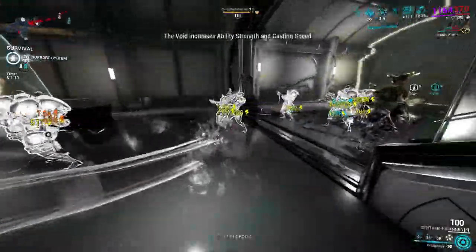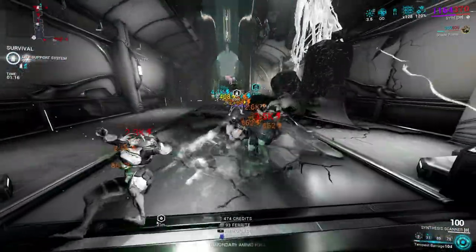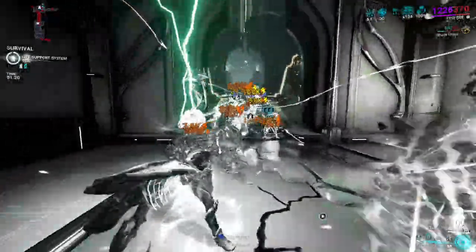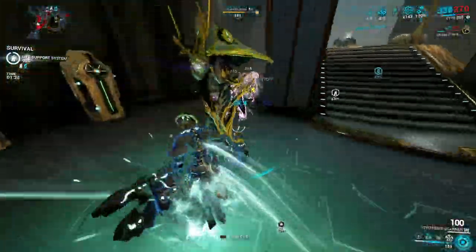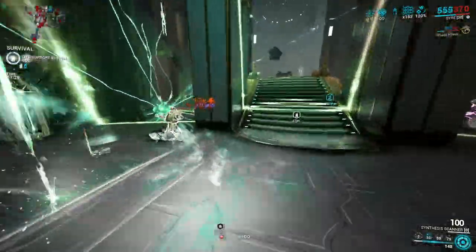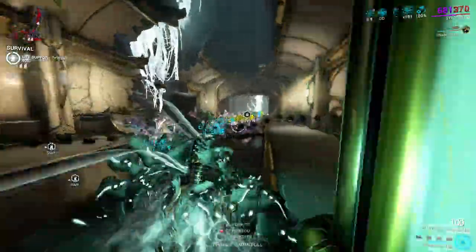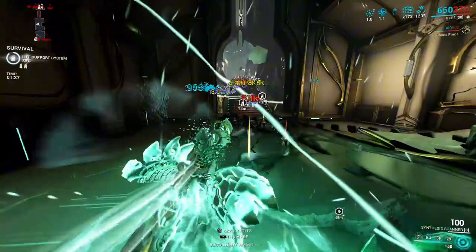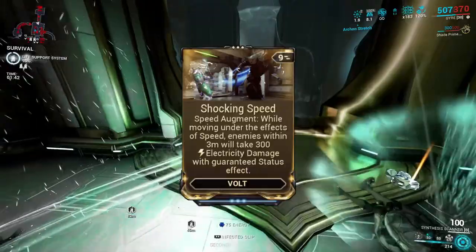As for enemy scaling, it's hard to justify using this build at higher enemy levels, and without any form of armor stripping it wouldn't scale well past enemy level 400. For casual missions below level 200, I can see this being viable — it shines most in high enemy density. It's definitely pretty fun, and it's also great for speedrunning fissures if you dislike using Titania or Gauss and want to try something different.